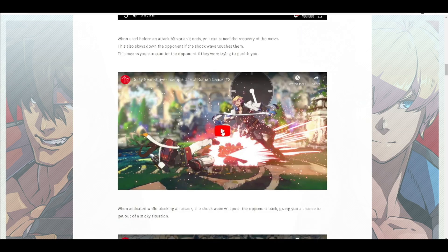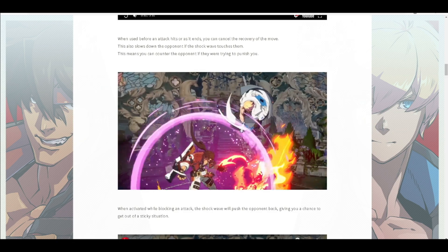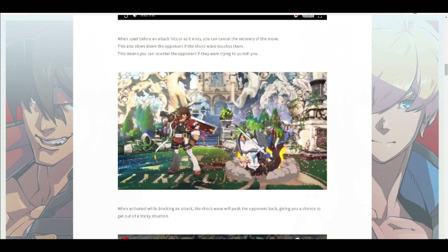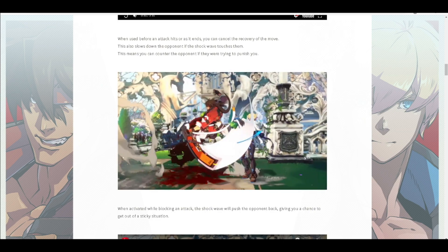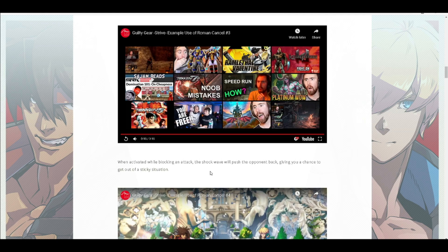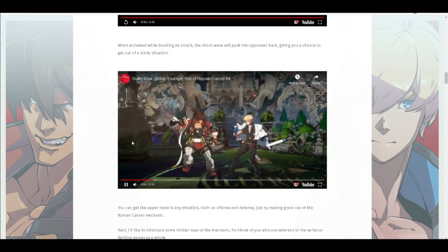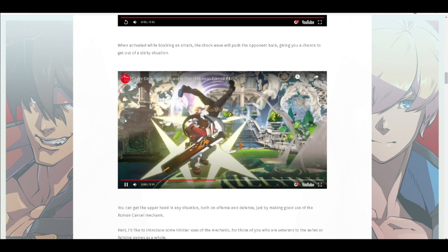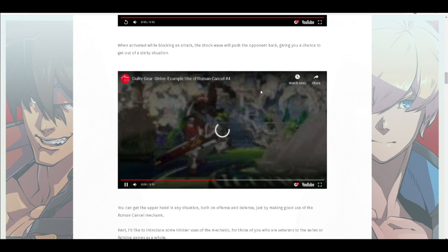The purple RC looks a lot like the YRC — the yellow Roman Cancel from Guilty Gear Xrd. It seems to function pretty much like the YRC in this game, but it's 50 meter, which is really nice. Then the yellow one is now essentially the dead angle — it makes the opponent bounce back in neutral position, both on the ground and in the air.